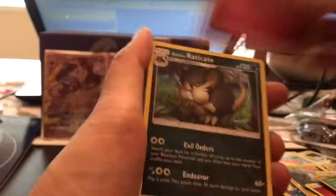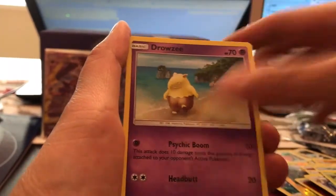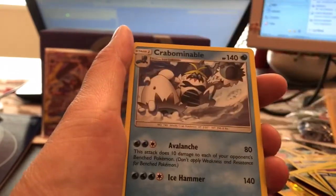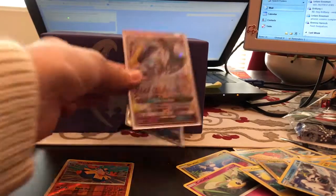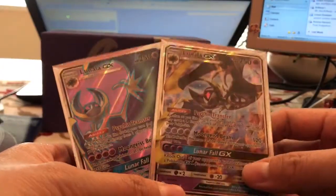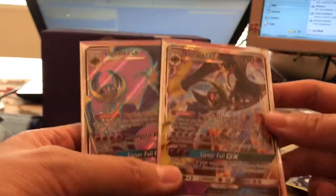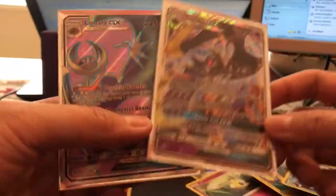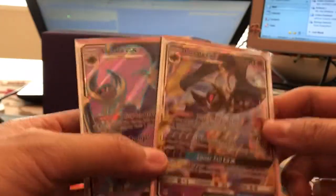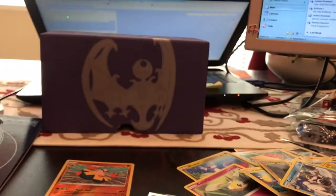Let's see what we've got in the last pack. We have a Fairy Energy. We didn't get anything else major, but we did pull two amazing cards — the Lunala GX and the Lunala GX Full Art. I can definitely check those off my list; I do not have these yet, so I'm so excited. Please subscribe and like this video. Let me know what you want to see more of — more Elite Trainer Boxes, more Booster Boxes of Sun and Moon. I might also be doing a giveaway. Talk to you guys later, bye!